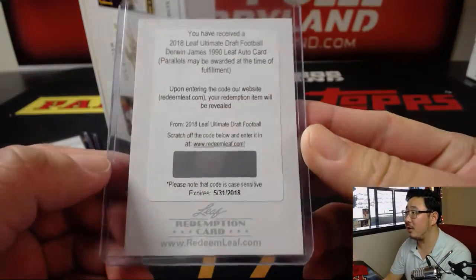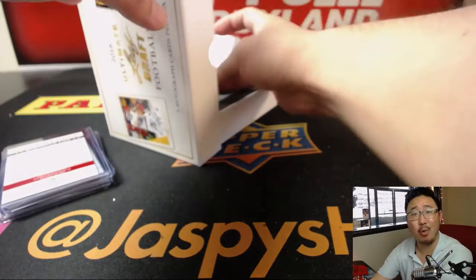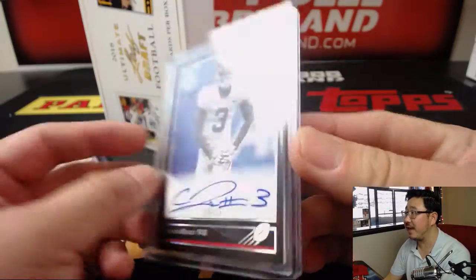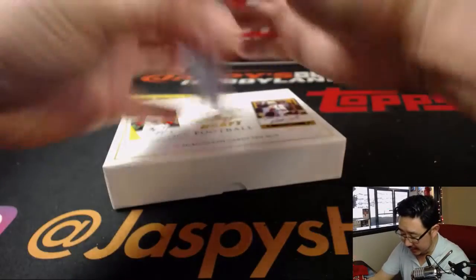1990 Leaf Auto Card — remember, Leaf let the world know on their Twitter account that that was a typo. All of those redemptions expire in like 2021 or something like that, so plenty of time. And Calvin Ridley — nice, 10 out of 15. Nice Calvin Ridley autograph. Have not seen him yet out of this set.